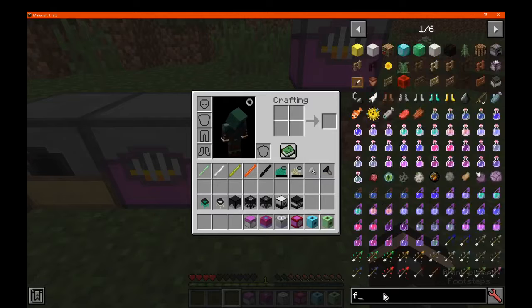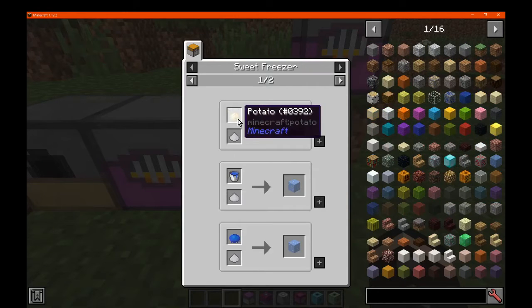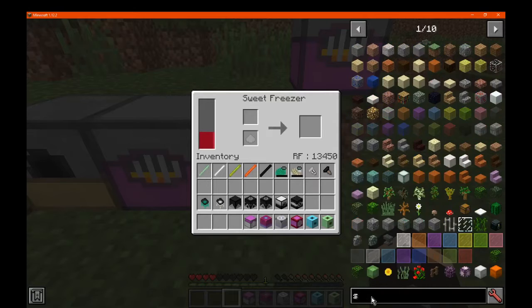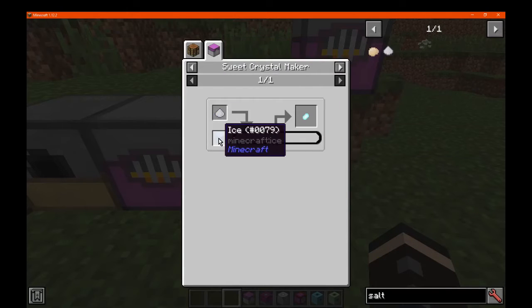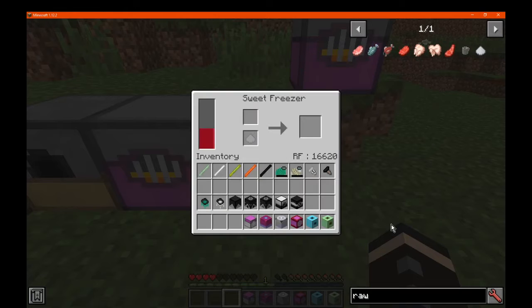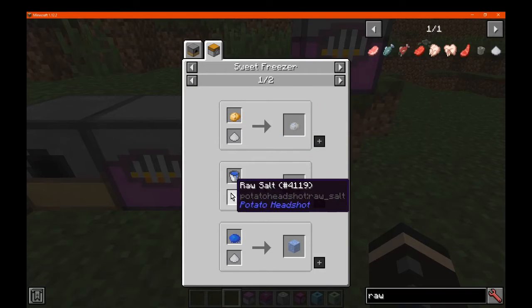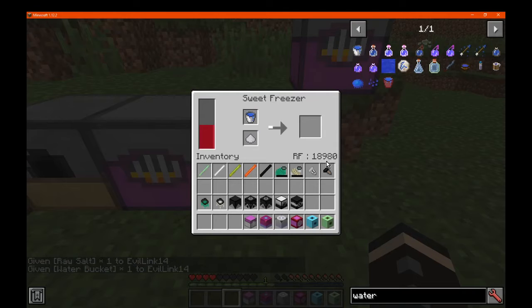We've got a sweet freezer — I just forgot about the recipe, which is just iron, machine frame, and so on. That accepts RF and is used for pretty much freezing things: making ice or making a frozen potato. We'll do some raw salt in particular. Raw salt in there — nice, we'll try that. Some water, and see how much power that needs — quite a bit by the looks of things. That'll make some ice for us, and it will keep generating as much as it can.